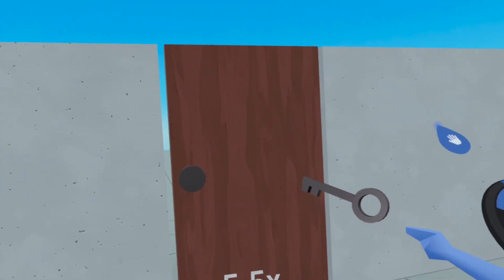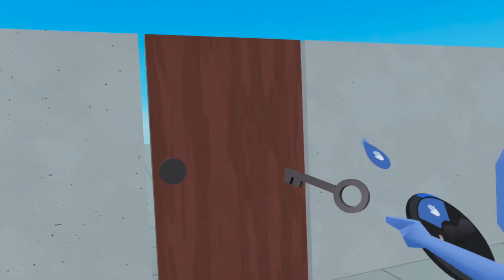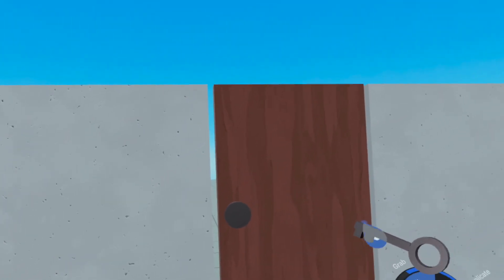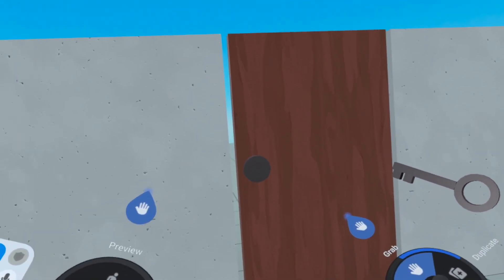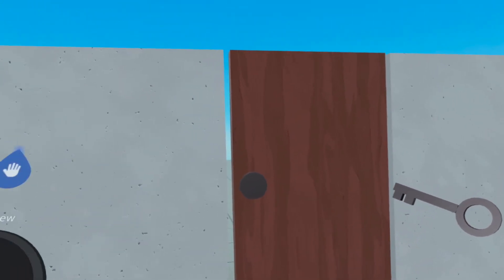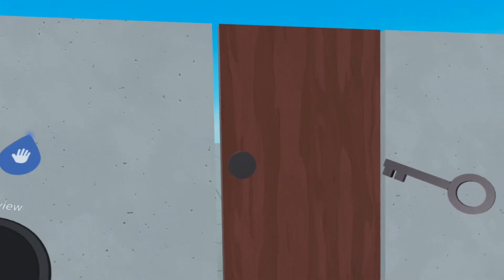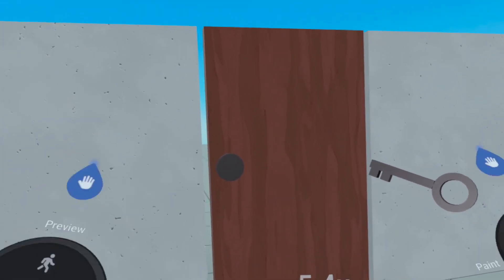So what do we want to do? We want the player to grab this key, and when the player brings this key over here and touches this area, the door should open and allow us to walk through. And of course, as a designer and developer of your game, you can hide this key somewhere, or make it so you have to earn a certain number of points to earn this key. There are so many different possibilities.